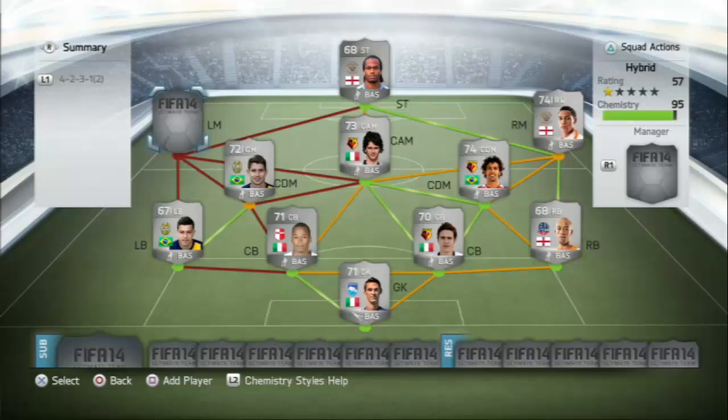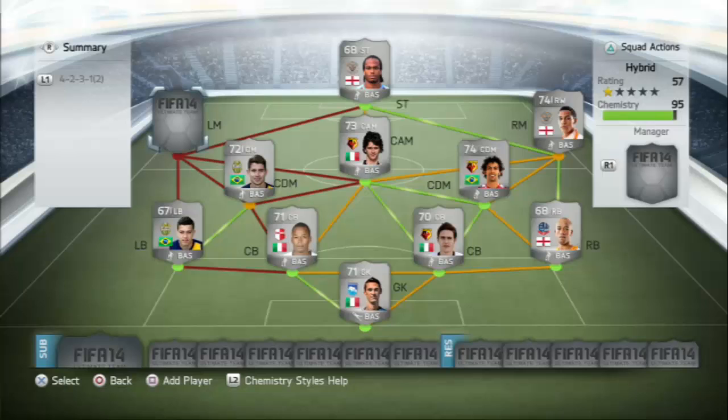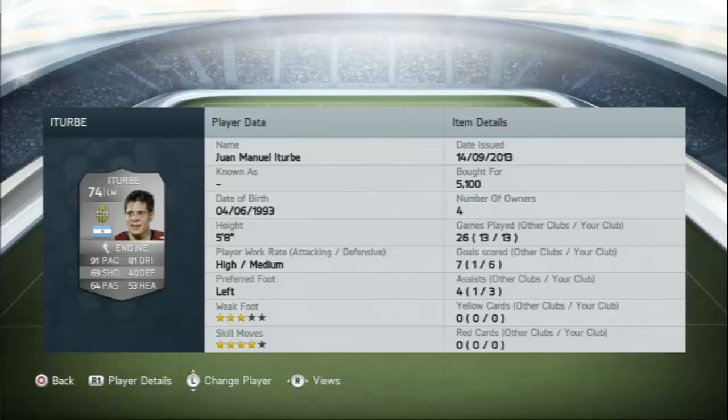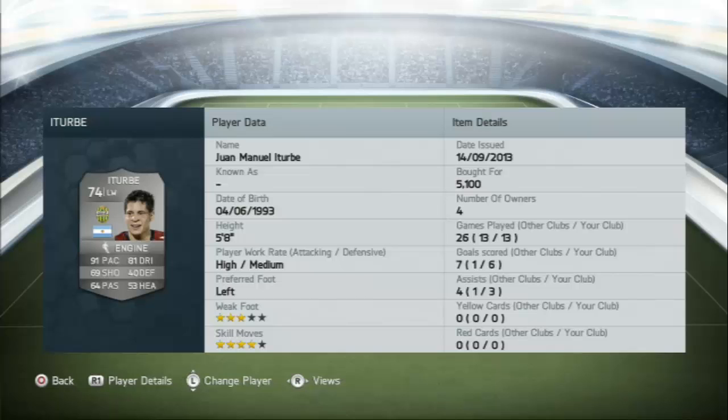As you can see here, it's the squad builder I did the other day, so you probably know who I'm gonna do an Underrated Beasts review on. It is the man himself, loaned out from Porto — it is Ituboa: 91 pace, 81 dribbling, 69 shooting. That's what you need to know. He is so good.